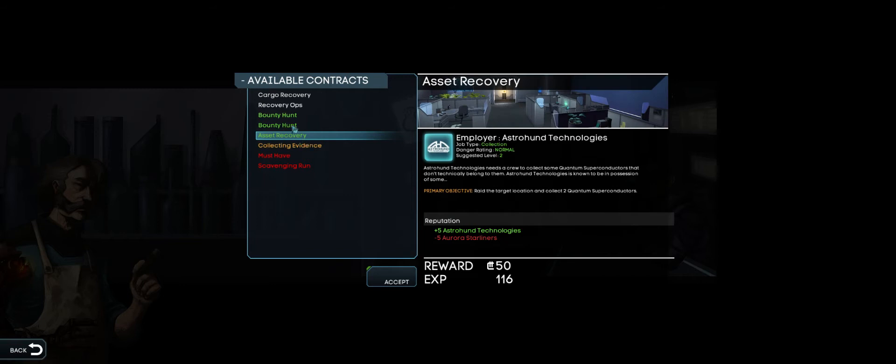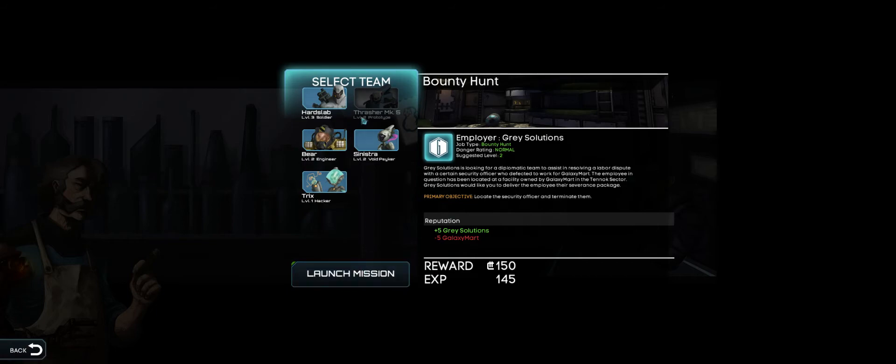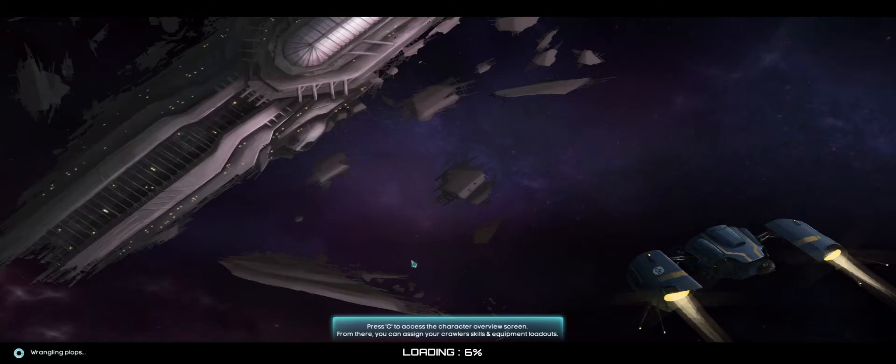Let's try a bounty hunt. Grey Solutions is looking for a diplomatic team to assist in resolving a labor dispute with a certain security officer who defected to work for Galaxy Mart. The employee in question has been located at a facility owned by Galaxy Mart in the Tenax sector. Grey Solutions would like you to deliver the employee their severance package - i.e., eliminate them. Off we go then, let's do a bit of bounty hunting.